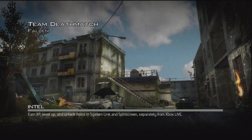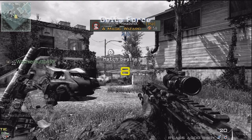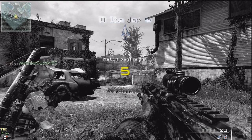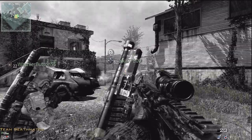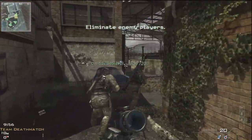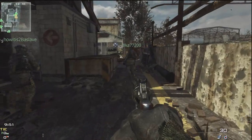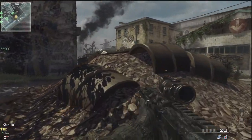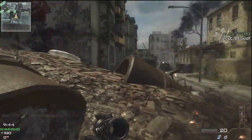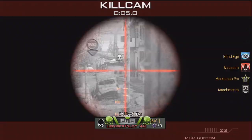Hey guys, Magic Wizard here, welcome back to the weird crazy classes series. This is the first one for Modern Warfare 3 and I was using the RSAS with an ACOG scope and the Kick proficiency. I don't know why I zoomed in at the start — I think it was to check out the reticle because I just changed it up. In this series I look at guns which people don't really seem to use very often.